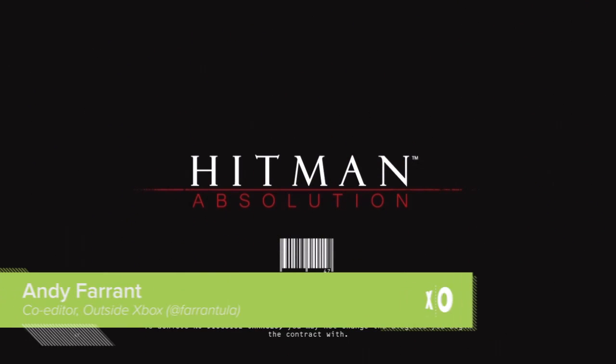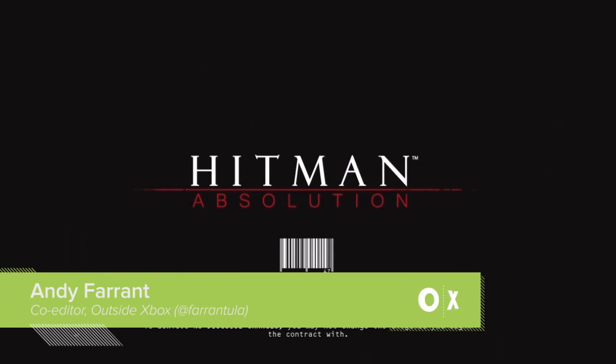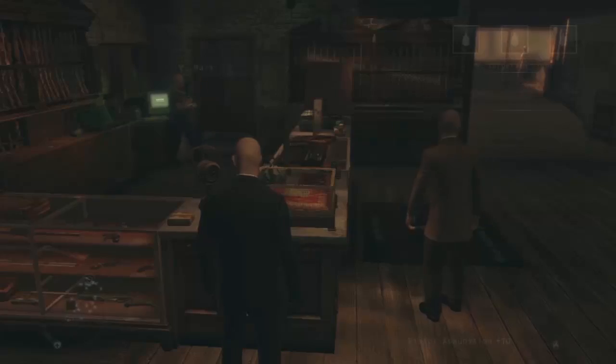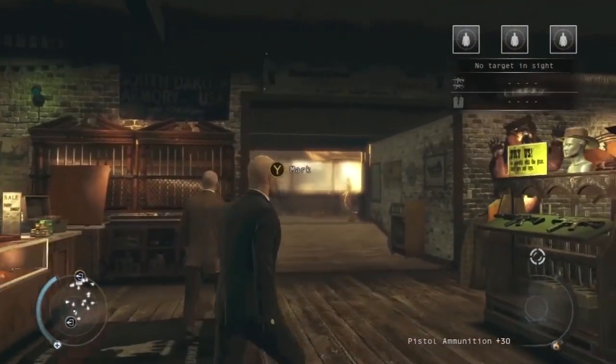Hello, welcome to part 2 of Outside Xbox Plays Hitman Absolution's Contracts Mode. In part 1, I took on a challenge by Mike on the train station level, so now it's my turn to set a contract up for him. I'm doing it on this level, the shooting range.